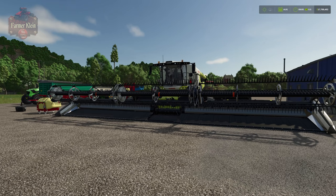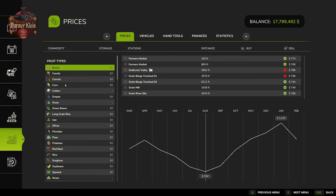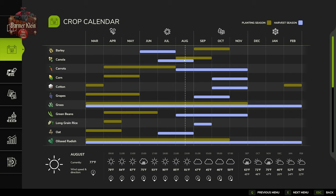Now let's look at our prices screen and compare this information. For canola we see an average high price on easy of $2,190 and an average low price of $1,464. Meeting right in the middle gives us around $1,800, just like the infographic said. The crop calendar also confirms our planting season in August and September, with harvest the following July and August.